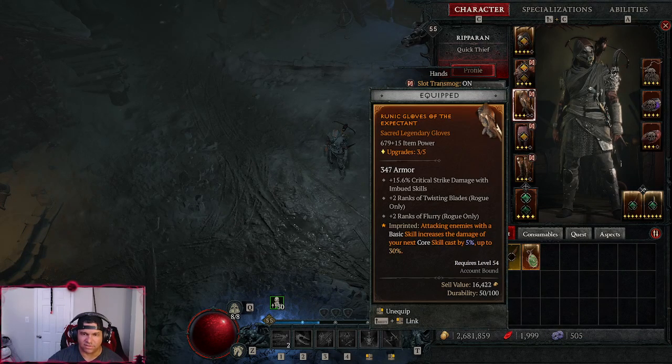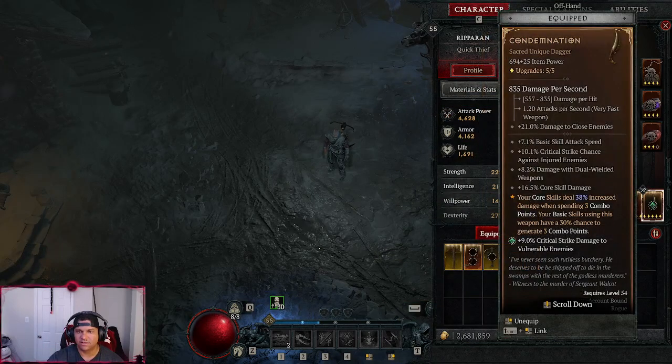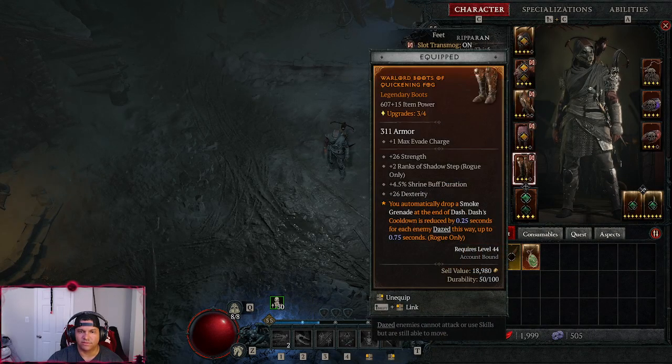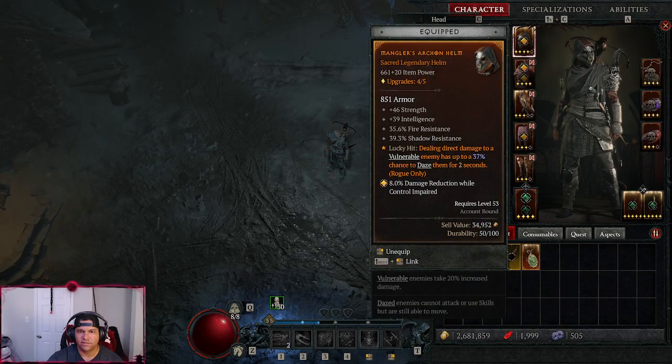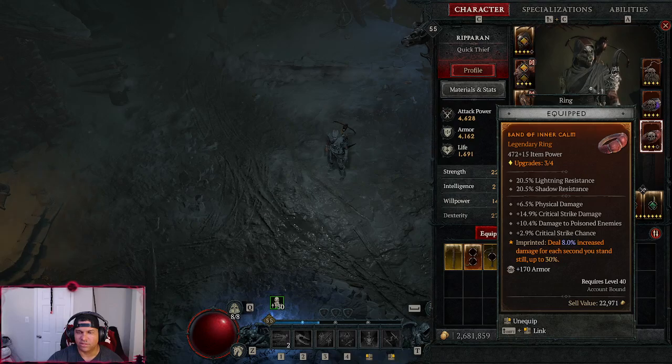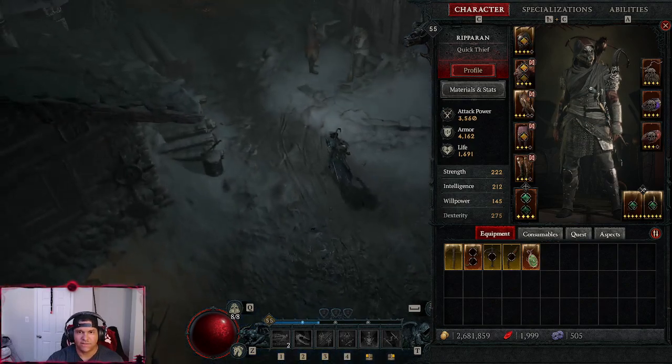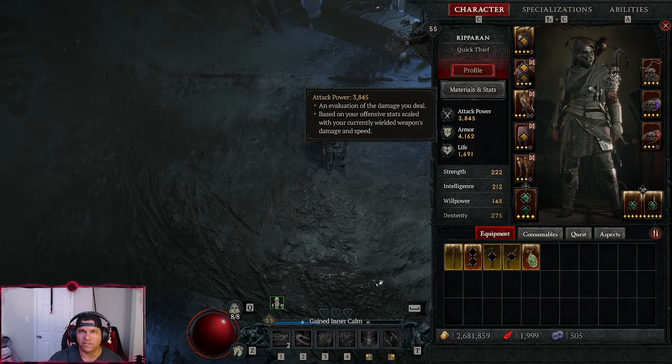We have the 38% damage from the dagger, and also attacking enemies with your basic skill increases the damage of your next core skill by up to 30%. On top of that, up to 30% increased damage while standing still — which is why during that fight I'm standing still as much as possible. Attack power goes up to 4,600; normally it's 3,500, so that's a pretty significant damage increase.